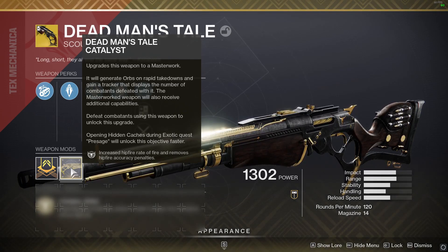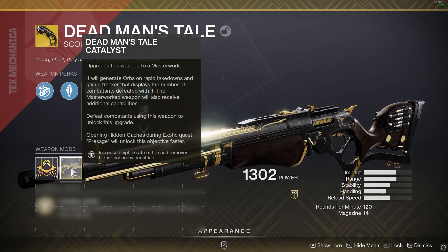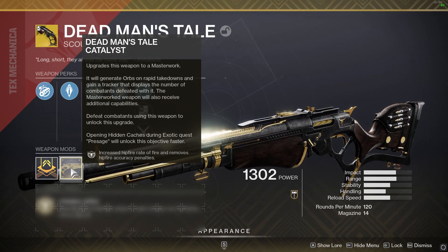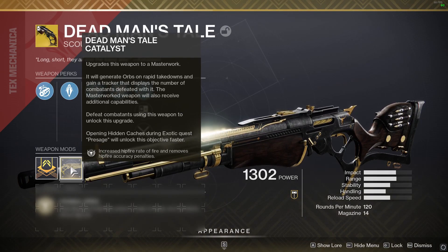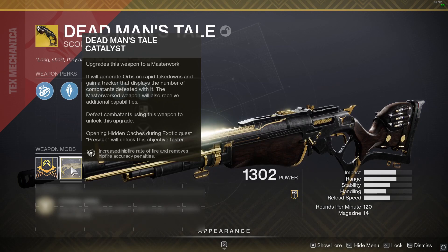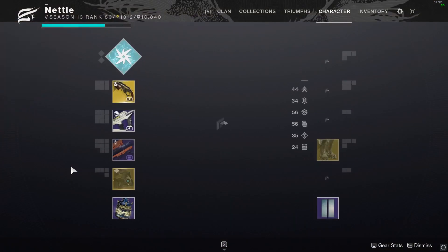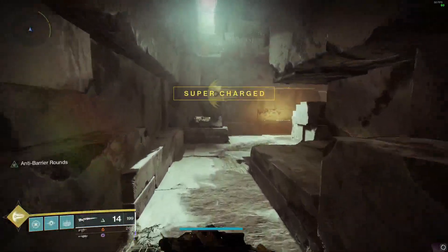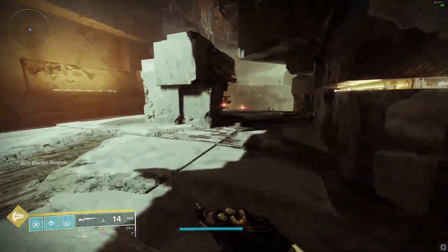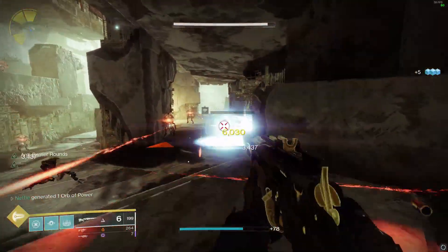You get the catalyst for Dead Man's Tale by completing the Master version of Presage. I would recommend that you are at least light level 1310 for this, and have a full fireteam as it can be difficult. Once you get the catalyst, you'll need to kill 800 enemies to complete it. This seems like a lot, however if you just play with it generally in day-to-day activities, you'll complete it in no time.